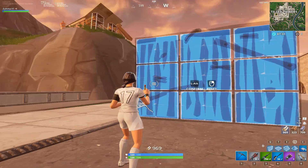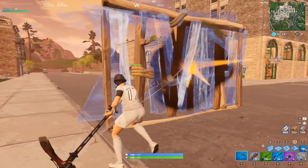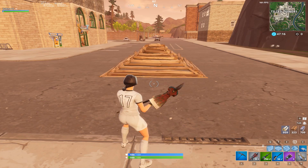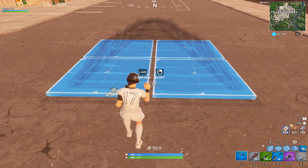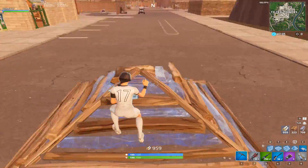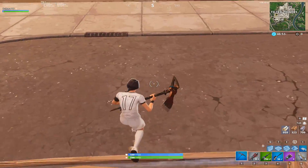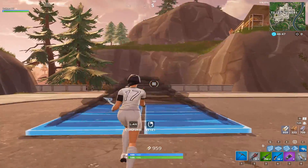Once you feel like you got the rhythm down, decently fast — it doesn't have to be insanely fast, but once you have it down — the next thing I recommend is placing a pyramid on the ground. What you want to do from here is just hold W, don't sprint, just hold W at first. Edit the pyramid, do the back two, make a backwards ramp and reset it. Then while you keep on walking, make a forward ramp and reset it while walking forwards. That really helps with getting the rhythm down. You're not really going to use this in a game, but it does help getting the rhythm down.